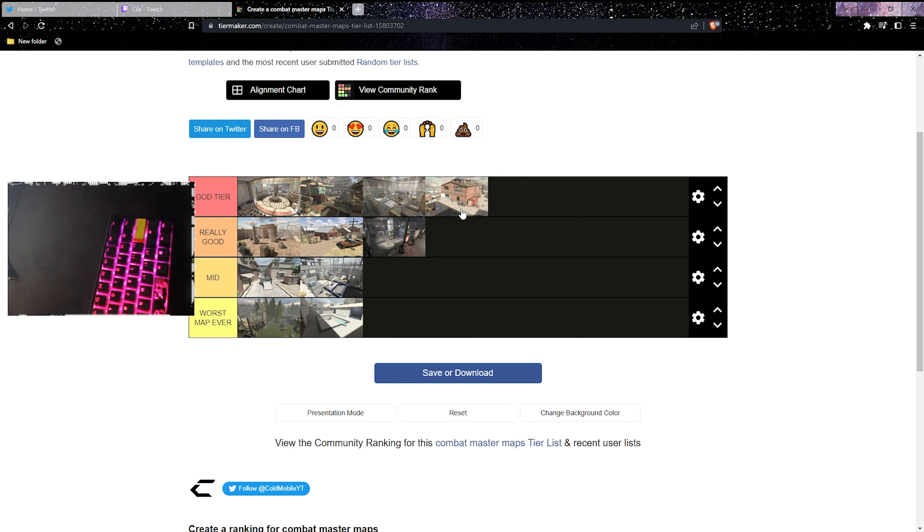So that's my final tier list — four maps at God tier, two at worst map, two at mid, and three at really good. These might change in the future if they fix the spawns. Most of the lower-rated maps are just bad because of spawns — if Forest didn't have such bad spawning I'd probably put it at mid, but it's just not happening.